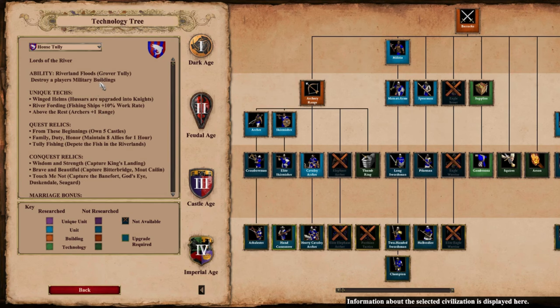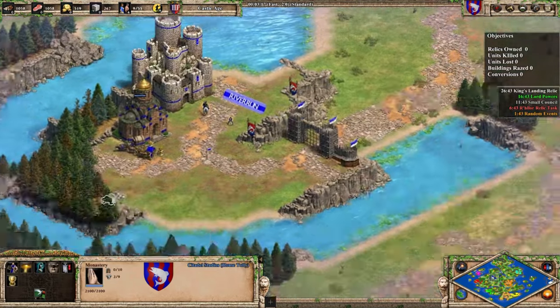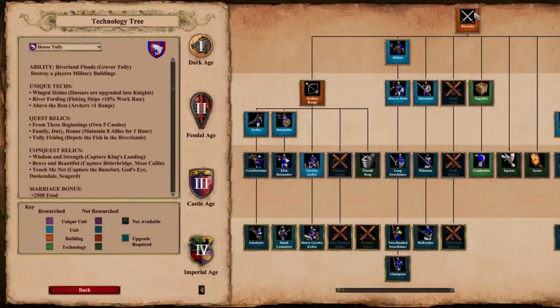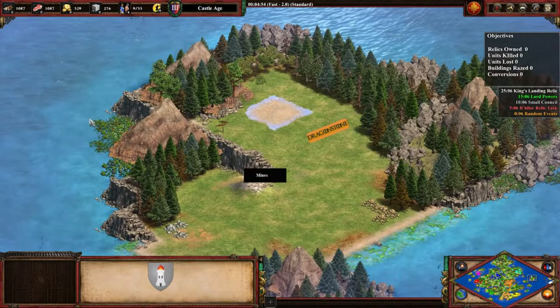Each civilization has unique quests and conquest tasks to earn relics. Completing these tasks or capturing key locations will help you gather the relics needed for victory. Every 15 minutes, the king announces a small council meeting, allowing you to make strategic choices that can grant powerful bonuses and units.